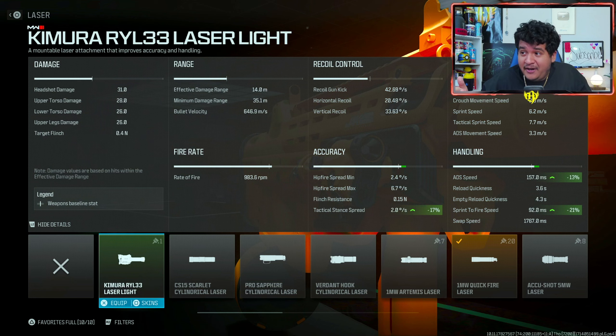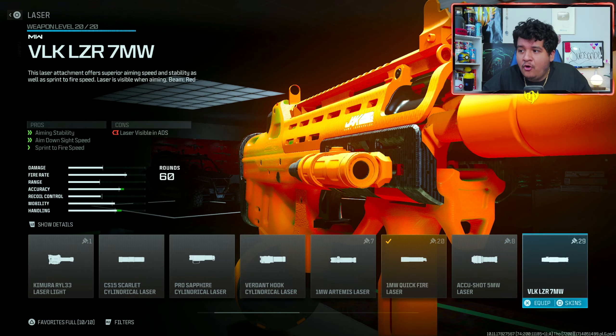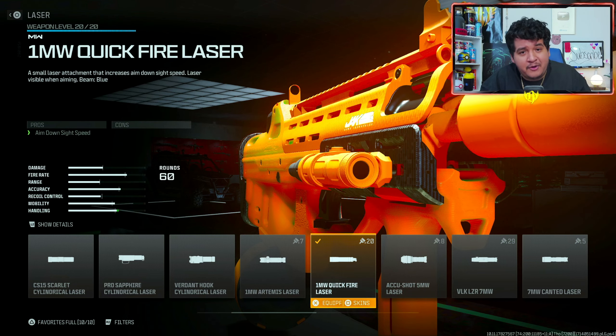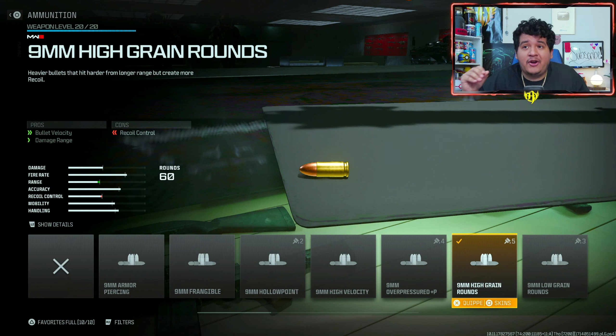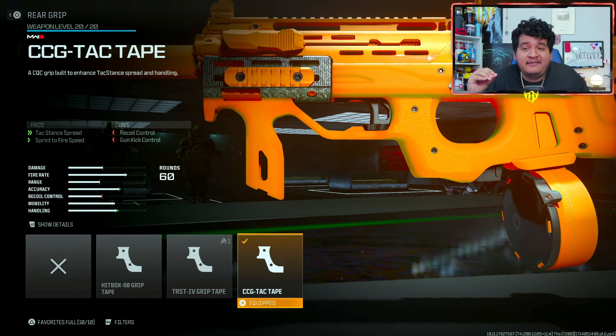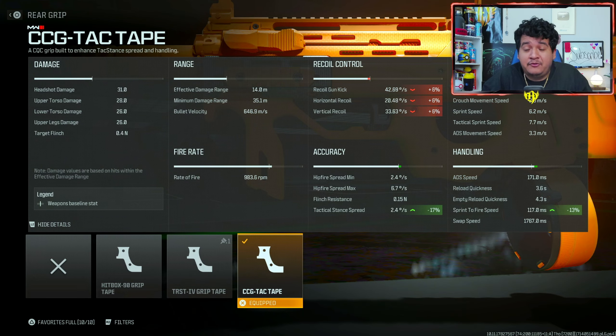The Kimura Ryan laser light will make you really snappy with this gun. Or for a less visible option, you could use the VLK LZR 7MW — it still shows your laser but it's a little less apparent, and still gives a considerable boost. Up to you on the laser; I just use the Quickfire. The ammunition we're using is the 9mm high grain rounds. Since we can't put a barrel or underbarrel on this kit, these rounds boost damage and range, making it 15% more effective at farther ranges. For the rear grip, we're using the CCG TAC tape for sprint-to-fire speed and TAC stance spread, bringing up the gun faster and giving us around 13% faster time to kill.